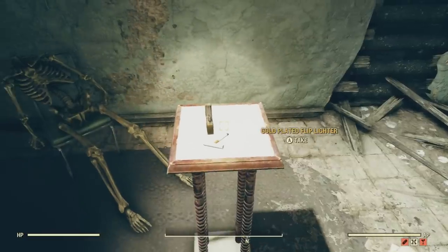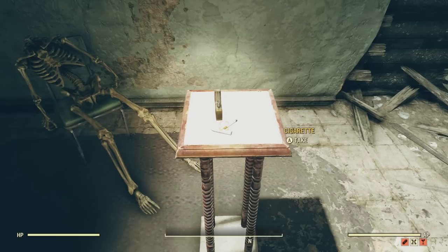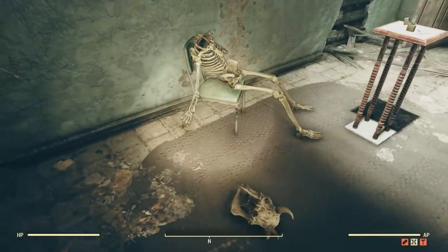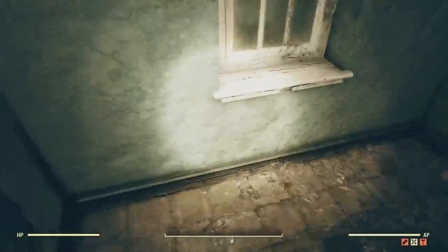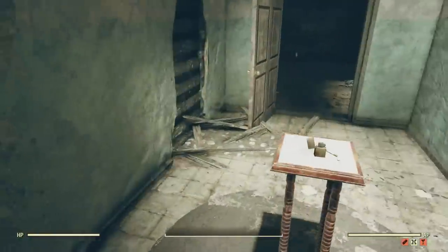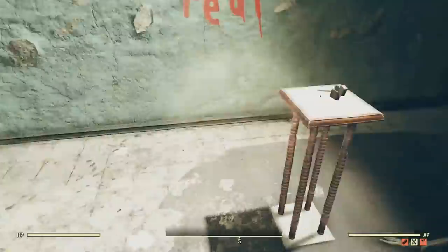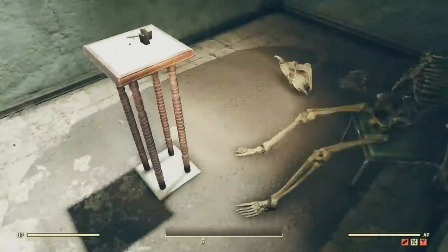And in this room here, we can find the writing that says 'nothing is real.' Very weird. And also on this table here, we can find a gold-plated flip lighter, a cigarette, and chalk. And not to mention a headless skeleton sitting right here. And next to the headless skeleton, we can find a Brahmin skull. I don't really know what to make of all of this — it's very bizarre. Obviously, whoever was in here thought that nothing is real, and this person was in an insane asylum. So maybe he was just insane, or maybe this guy was onto something within the game.